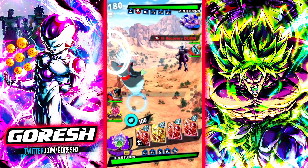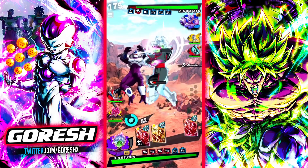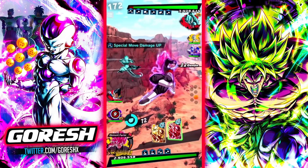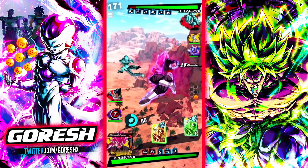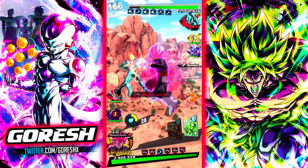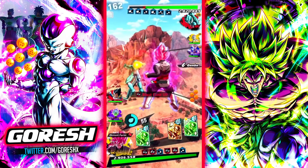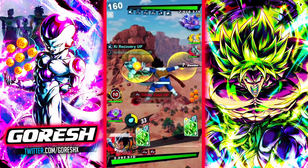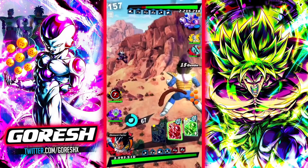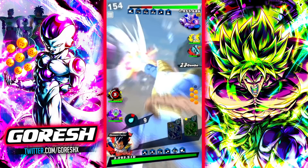Let's just get this over with. There's the bleed. Red Metal Cooler — I just realized he was using him. He's immune to being bled — didn't even know that, well now I do. Midrange green — actually that was a blue, I don't know, whatever.